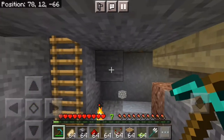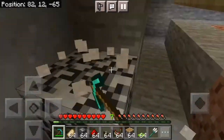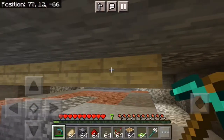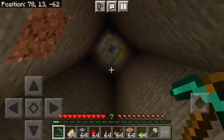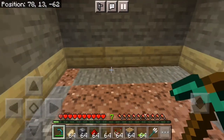First things first, you want to give yourself a little bit of breathing room, so just dig out the walls just a bit. Now you want to dig out the floor. Make sure your spawner is turned off so that way you don't have zombies just pouring down on you while you're trying to make this.